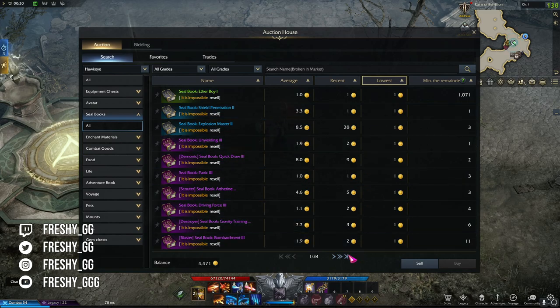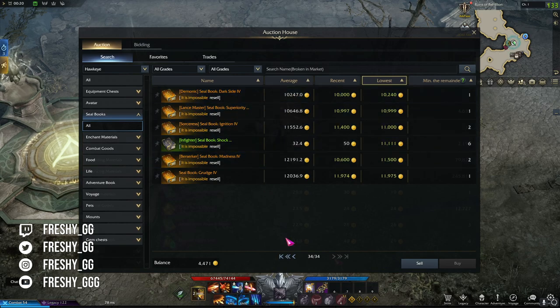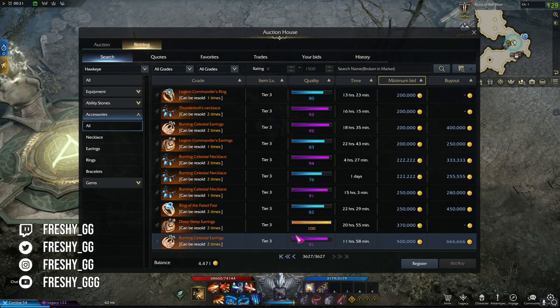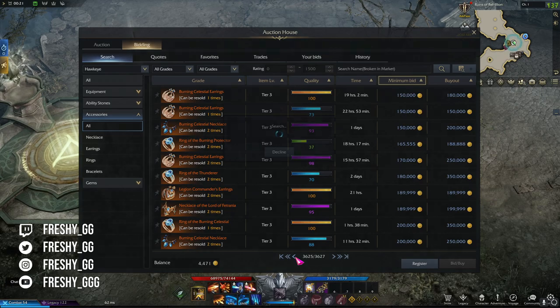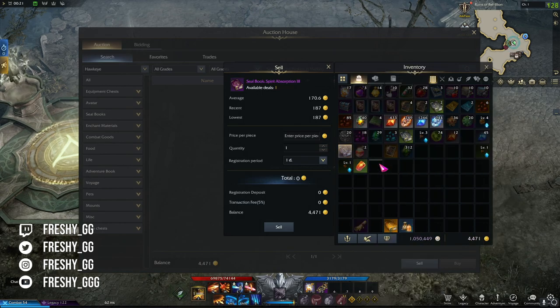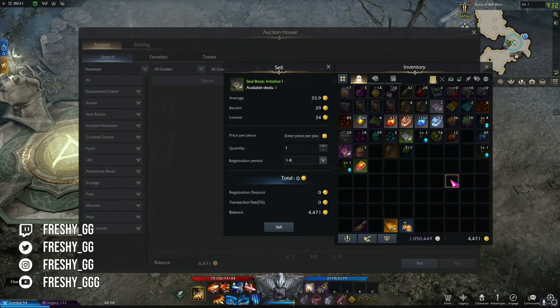Anything your main or your alts can't use that is not bound and is tradable you should sell on the auction house — whether it's engraving books, accessories, materials, ability stones and many more. Understanding the value of each item can make you a sizable amount of gold. Anything required to progress your gear early on will be worth a lot more than later in the game. Tier 1 materials might be worth a fortune as everyone will try to progress as fast as possible, meaning players will be willing to pay well above market price — so take advantage of that.